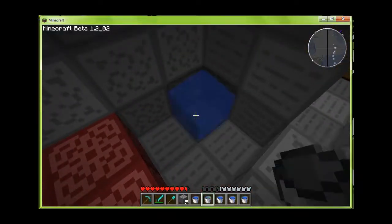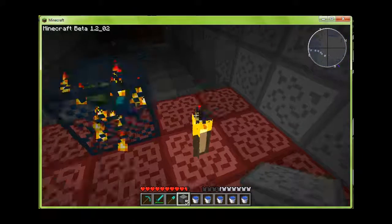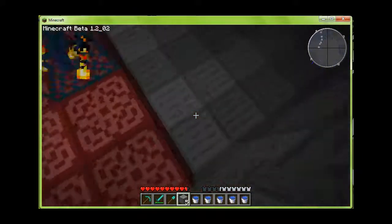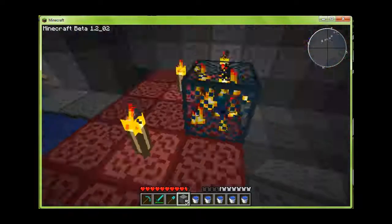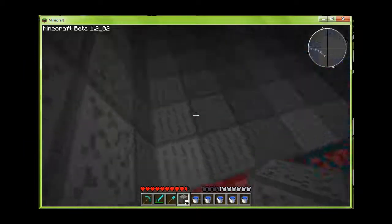We're back in the cave, and the first thing you're going to want to do is make an infinite water source. I replaced these first three blocks with netherrack because it increases the spawn rate, so that's always a plus.